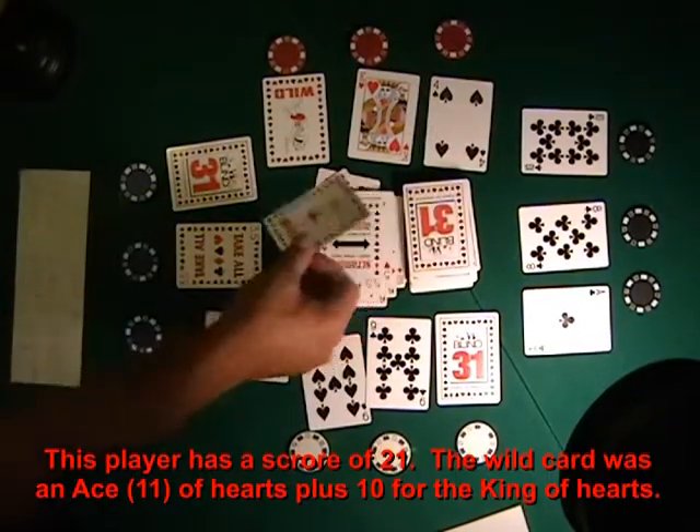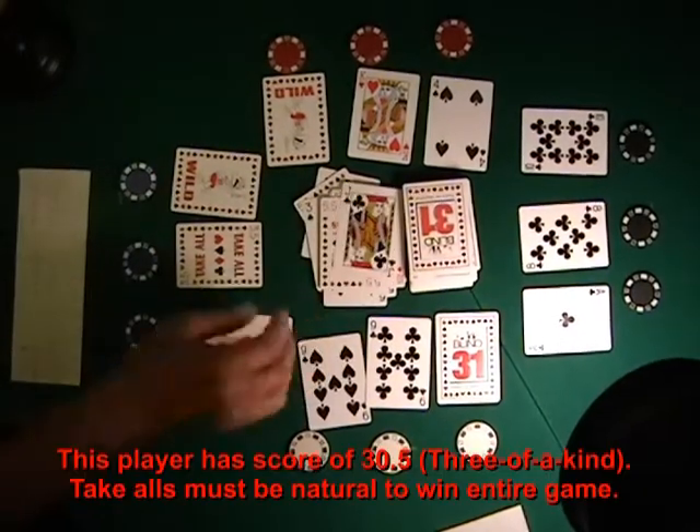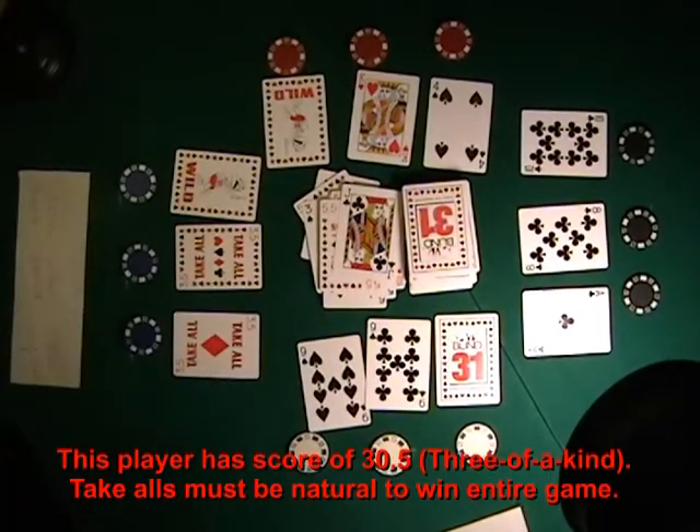The next player is quick to jump on the wild card, giving him three of a kind. Take-alls need to be natural to win the entire game.